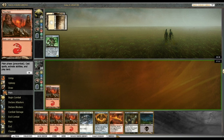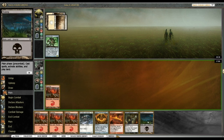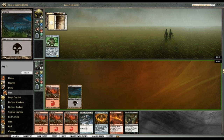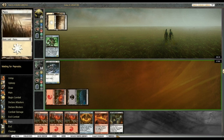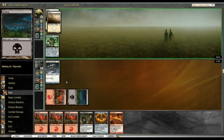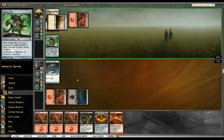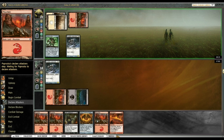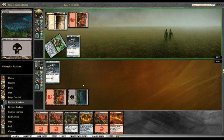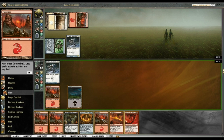So either Porcelain Legionnaire or the Shrine — probably Legionnaire. Even though Perilous Myr stops it in its tracks, the Legionnaire also stops the Perilous Myr from attacking, which is something. Other options are Grim Affliction or Perilous Myr, but that doesn't seem best. I think I can happily sit back behind a Porcelain Legionnaire.